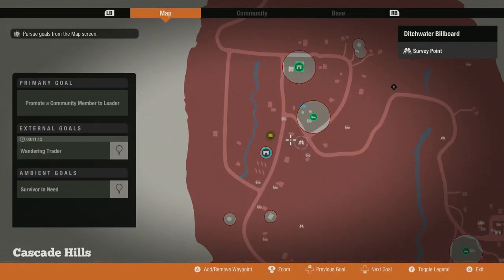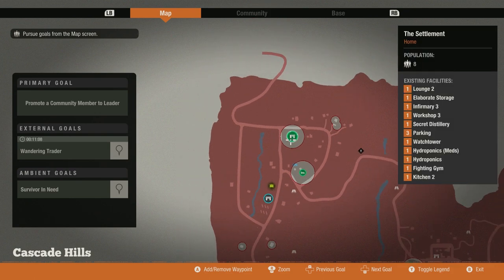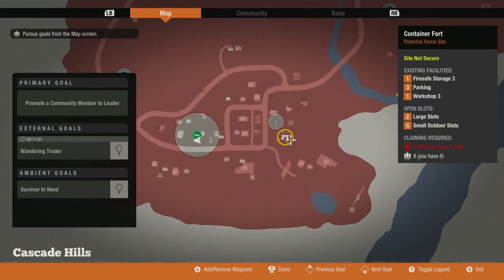To begin, let's take a look at the Container Fort's map location. The previous base I was in — Lock and Key — was in the northwest corner of the map, so the Container Fort is kind of a counterpart in terms of the map because it's located in the far southwest corner.